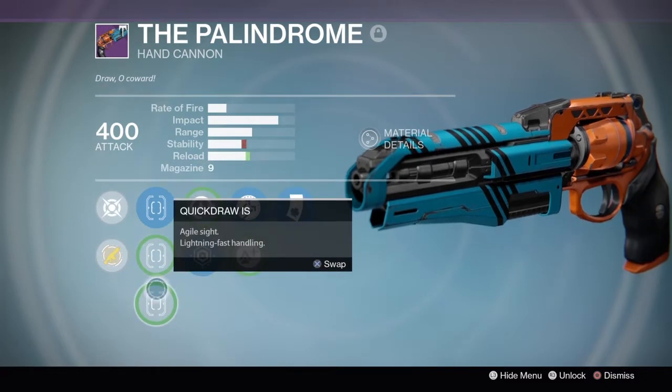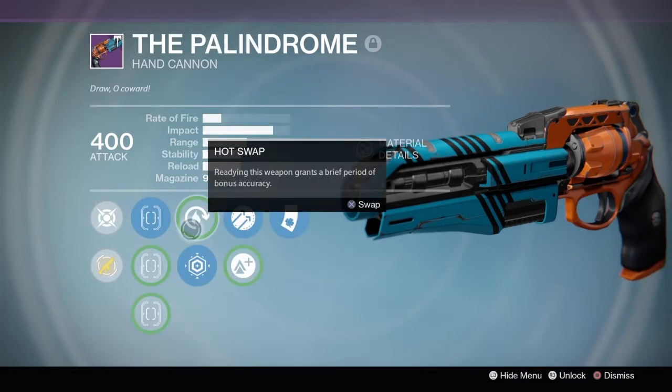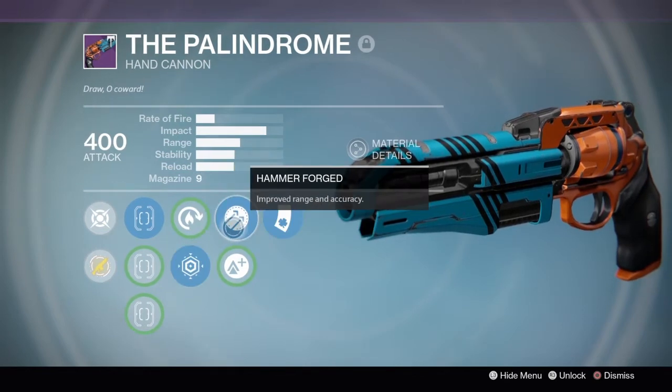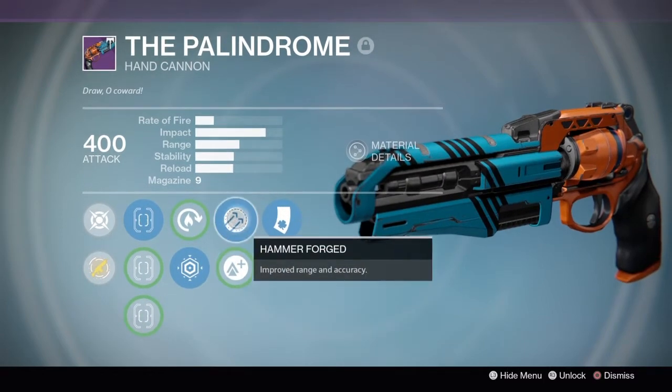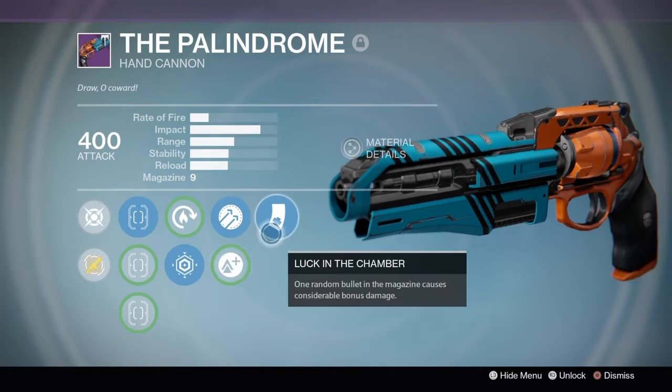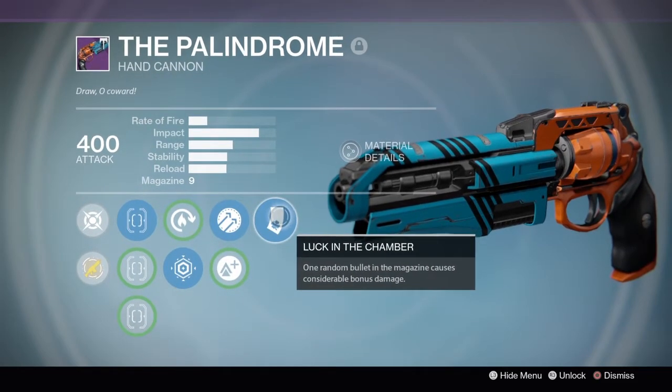Quick Draw is a draw sight with lightning fast design. Hot Swap — ready this weapon, brief period of bonus accuracy. Last Resort — weapon handles and reloads faster. Hammer Forged improves range and accuracy, and you're going to want that in a hand cannon — look at the range difference. Lightweight grants two character agility, and finally Luck in the Chamber.